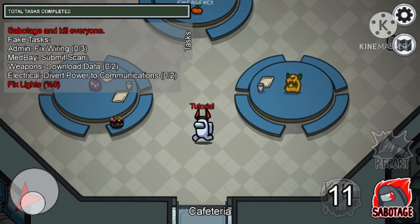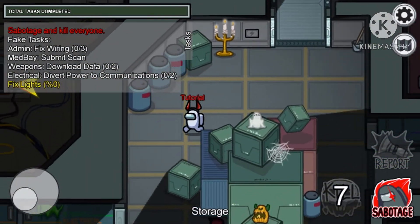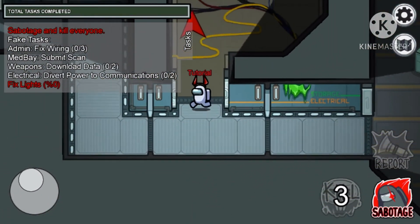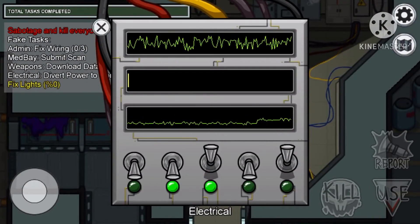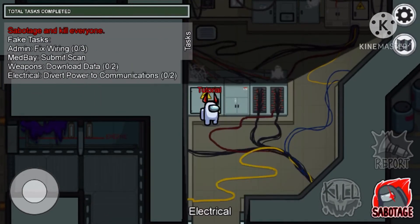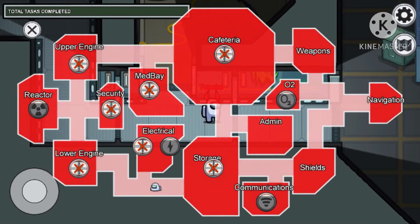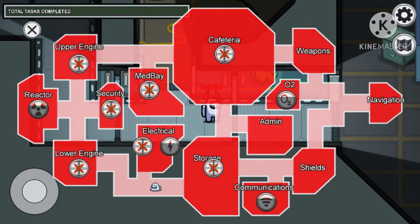Keep in mind that if someone finds a body during an emergency, the emergency — except for electrical and comms — will automatically end. So I'm going to go over to electrical and fix the lights. To do this, all you need to do is flick the light switch so they all light up. Now I have to wait for everything to recharge before I can do any major sabotage, but I can still shut doors.